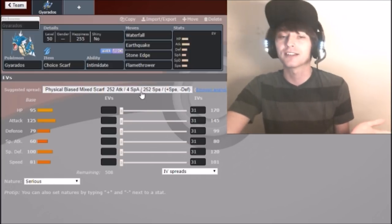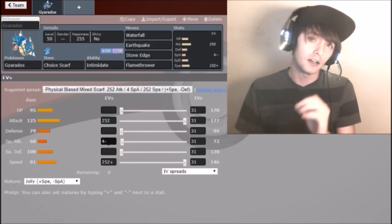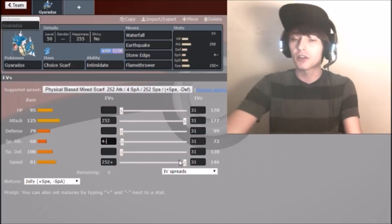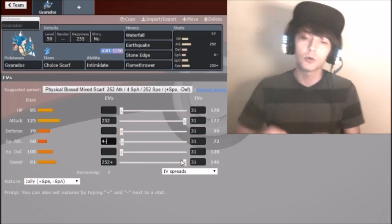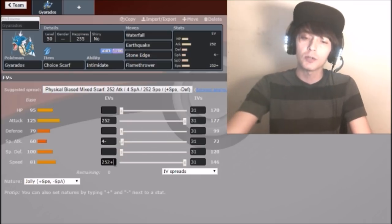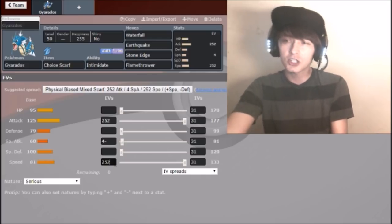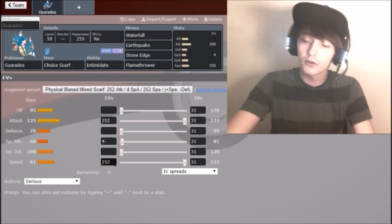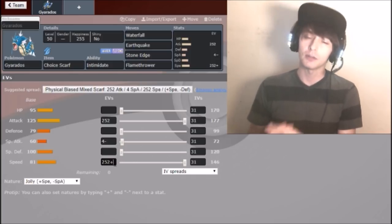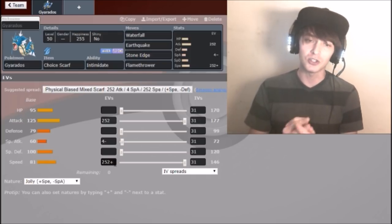The last move that makes this whole moveset work - especially in early 2017 - is Flamethrower. Yes, Flamethrower on Gyarados. Gyarados gets a bunch of special attacking moves but has a very low base Special Attack. It's gimmicky, but I got so many free KOs on Kartana with it. Even with low Special Attack, because Kartana has such low base Special Defense, you can actually get the KO. The nature should be Jolly.